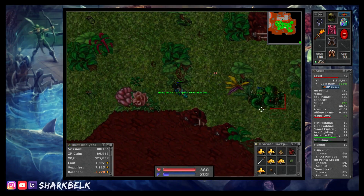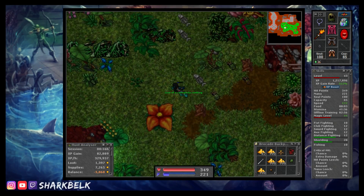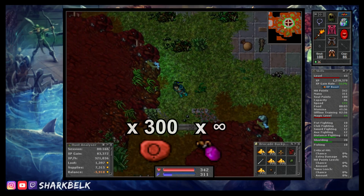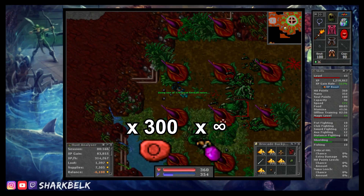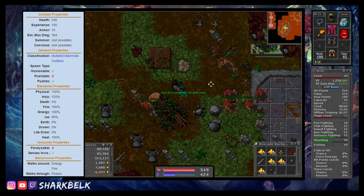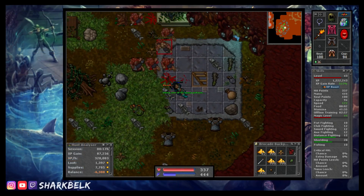The ranged attack they have is earth-based so bringing a terror set wouldn't be a bad idea, but it's entirely up to you. Supplies don't need to be over the top — just a modest 300 GFBs is all I took, capping out the rest with mana runes. Once you've made your way back to the ladder, go up into minus one, take care of the mutated humans giving the floor more chance to respawn below, then simply repeat until the task is complete.